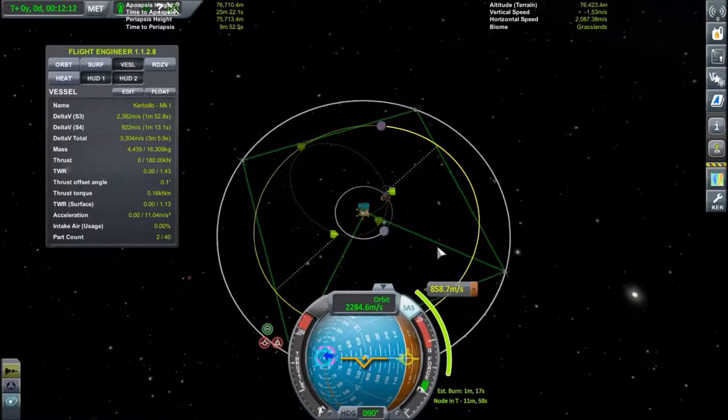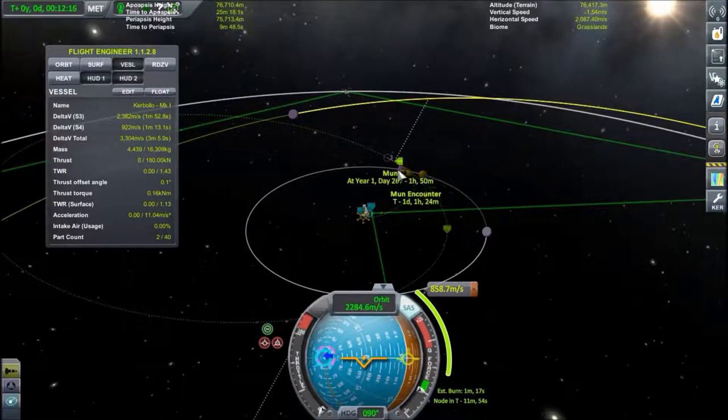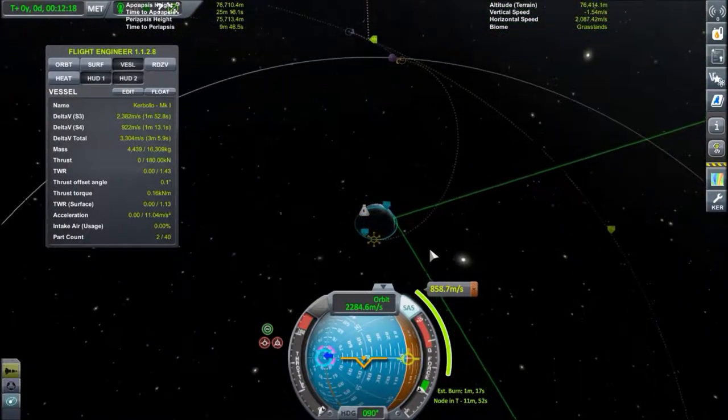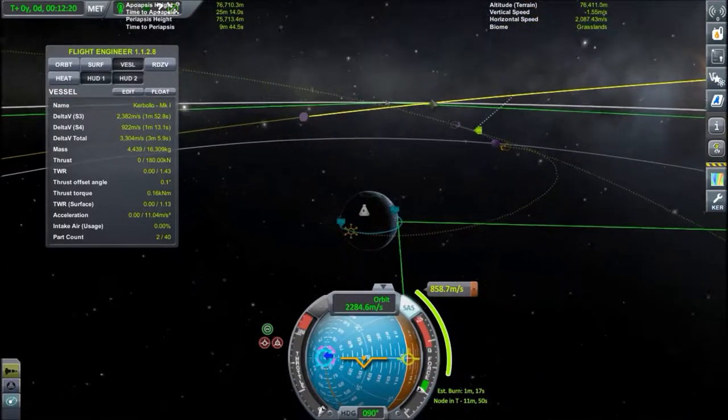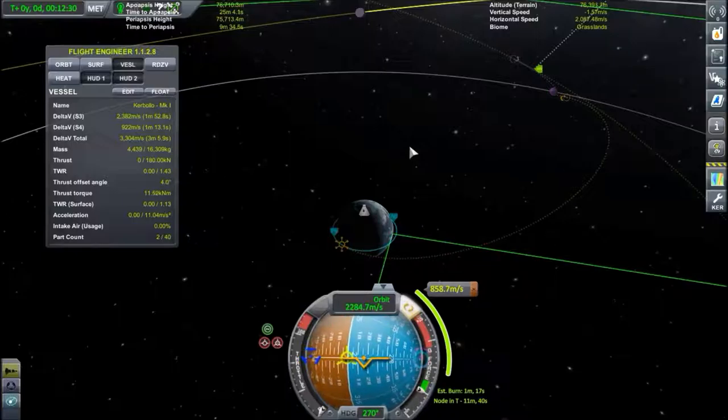You really don't need to do that, but it's going to save a tiny bit of fuel, so I decided to do it. What I did is simply target the Mun, set up my maneuver, and this is what it looks like. So we are going to fast forward to the maneuver — I'm going to show you basically how to save scraps of fuel, but still fuel.